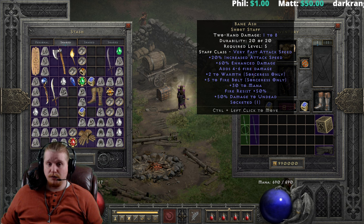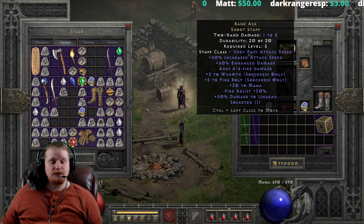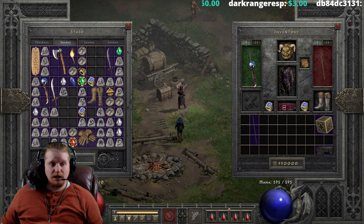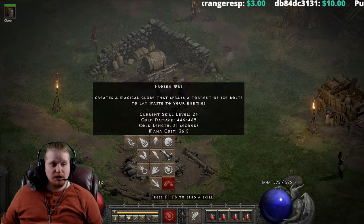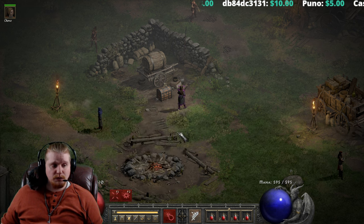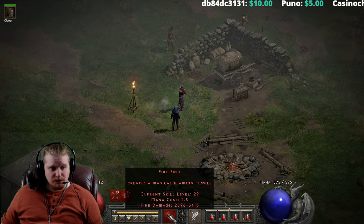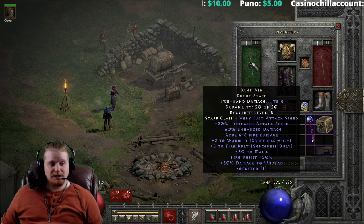We have plus 2 to Warmth, which is absolutely great for a low-level sorceress because it's going to help us regenerate our mana. We also have plus 5 to Firebolt, which is going to help out a ton for a low-level sork. It doesn't matter what level Firebolt you have — it's going to give you a plus 5 to whatever it is. In my mind, it's level 2,896 to 3,413, but still.